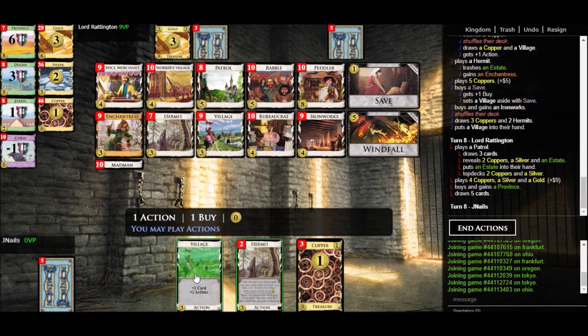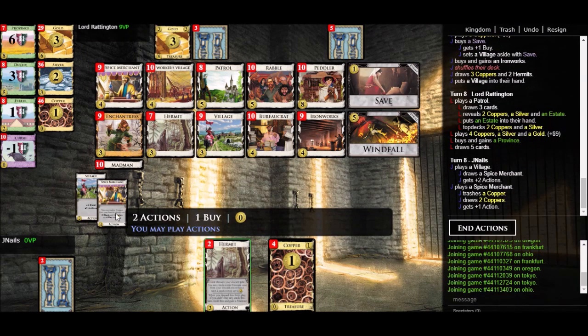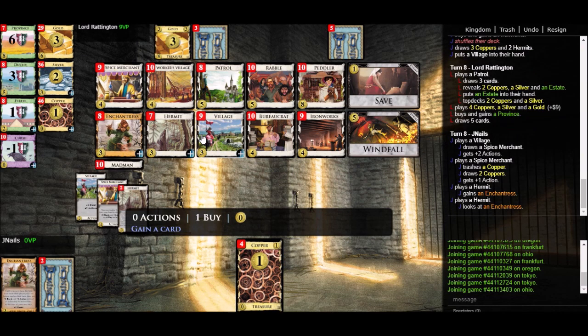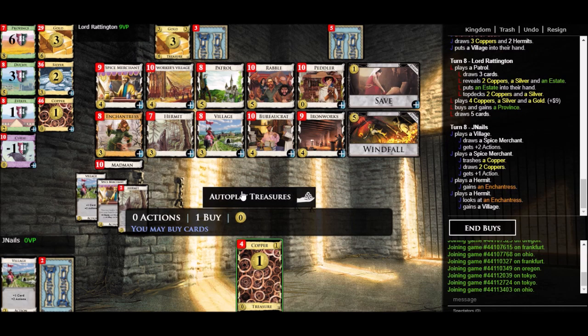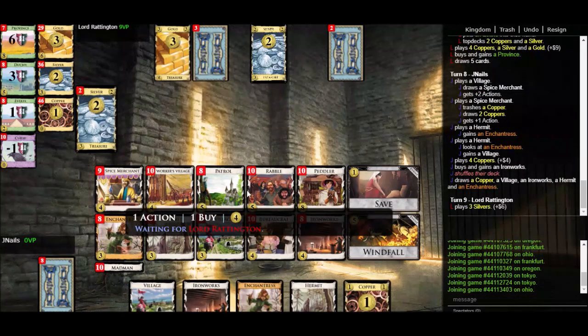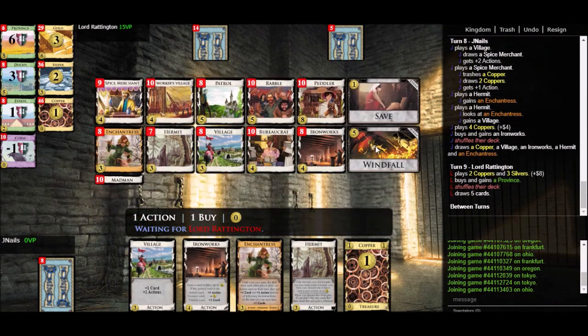The computer's already scoring — it's turn eight for them and turn six for us. We didn't find our Ironworks yet, which is unfortunate. But I want to trash this Hermit — actually it is a gainer that can get me three-cost cards, so maybe I'll leave it around. I'll gain another Enchantress and get another Village. And I could save a copper and buy a Peddler, but I think I just want a second Ironworks. I do want a lot of Villages because if I get a lot of Worker's Villages now, that's plenty of Peddlers in the long term.